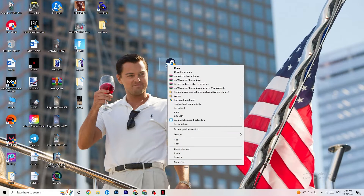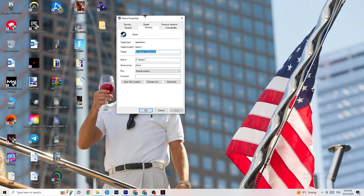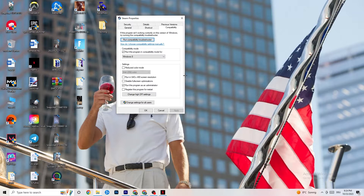If it doesn't fix it, right-click the launcher shortcut again, go to Properties, and click on the Compatibility tab. Enable 'Run this program in compatibility mode for' and select the latest version of Windows available. Then: disable Reduced Color Mode, disable 'Run in 640 by 480 screen resolution', disable Full Screen Optimizations, and enable 'Run this program as an administrator'. Click Apply, then OK.